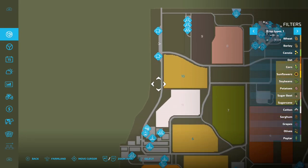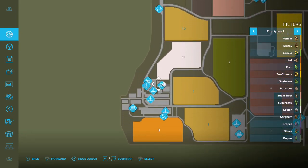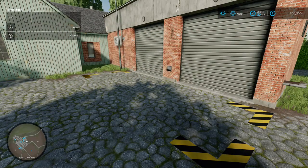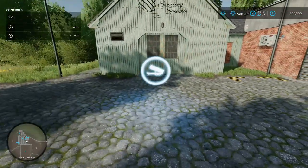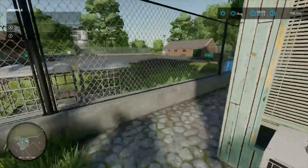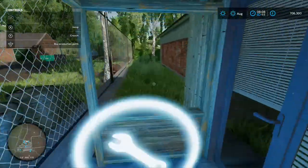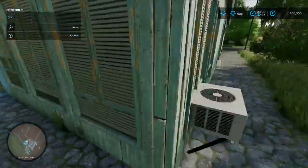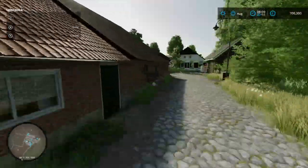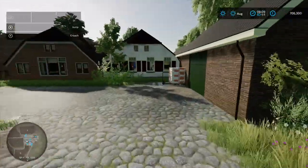Coming down to one of the main areas, the first bit is a production chain — this is your spinnery. Pallet spawn point there, load your stuff in there, and over to this side is your production chain menu. That's going to cost you 60 grand.